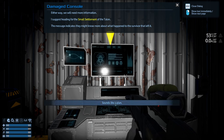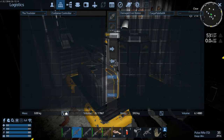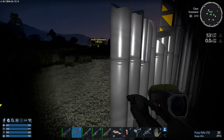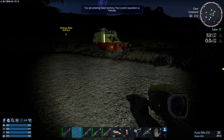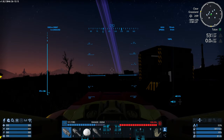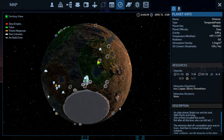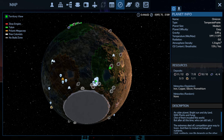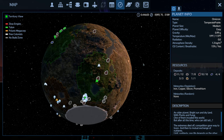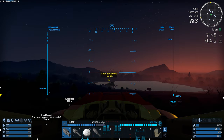Go to the small settlement, talk to the chief - will do. We do have a little something here to take with us. There's a bunch of wreckages around here. If you look at the map, tons of wreckages. Somewhere around here is the Heidelberg wreckage. But for now, we gotta go to the settlement.